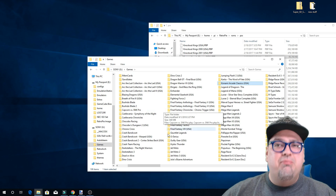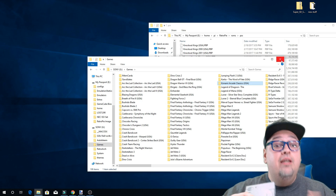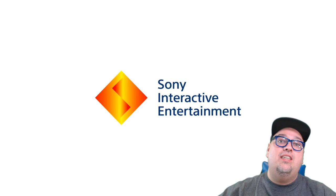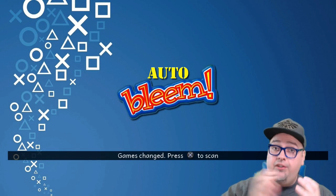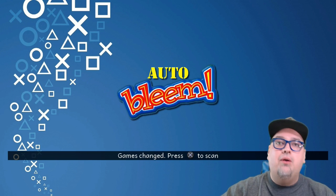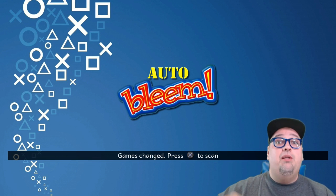Once you have that all set up, all you're going to do is plug it into your PlayStation Classic, put the power in, have your controller plugged in and you're good to go. Upon your first boot-up, make sure the power is not plugged in — get your USB drive popped in there, then plug in the power, wait for that orange light to come on, then press it so it turns green. That way you don't run into any issues. If you already have the power plugged in and pop in the USB on your first boot, it may not boot Auto Bleem. Do things correctly and you should be greeted to a screen like this.